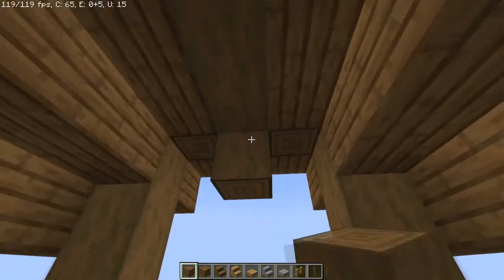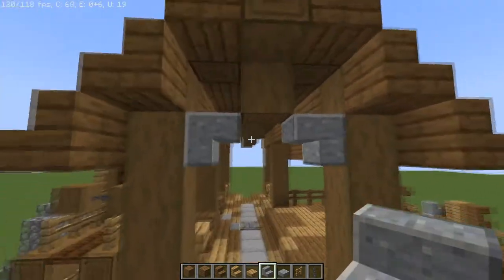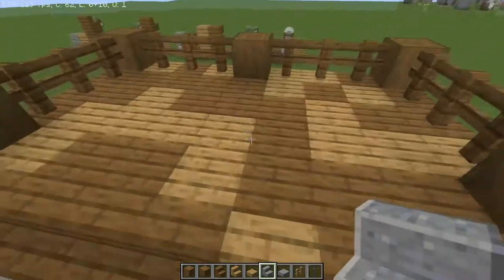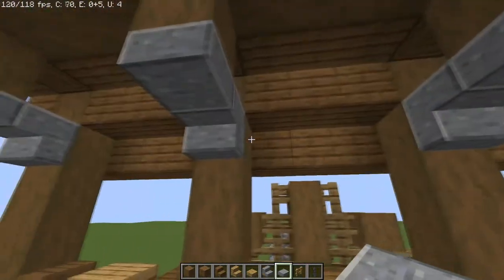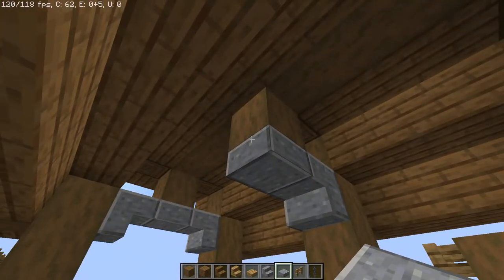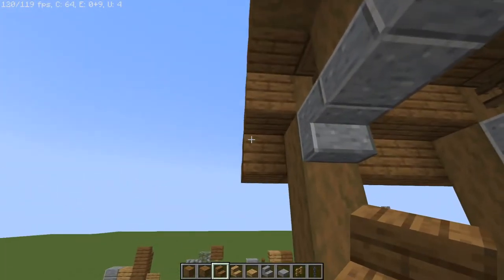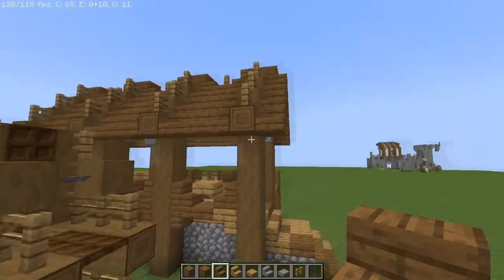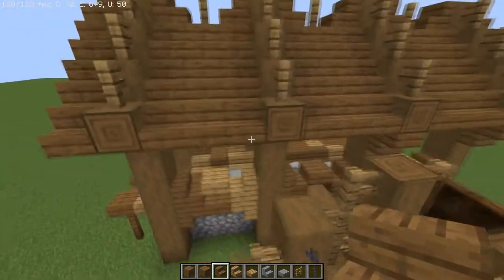For the inside of the roof we're going to give it a little more of a brace — bring this down one equally, this down one, and then all the other points one like so. Then we're going to take our polished andesite and have it connect like that on both sides. For the middle parts, for the one that does not have the brace we're going to go one here and then run our polished andesite slabs across. We're going to place our oak fences in the opening gaps. Then we're going to give this front face a little more thickness by placing spruce wood staircases upside down on both sides to connect them up.